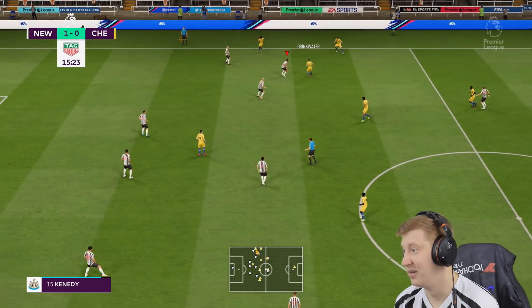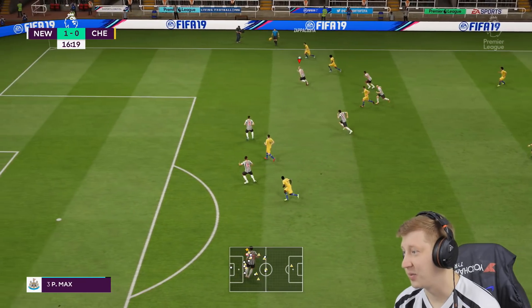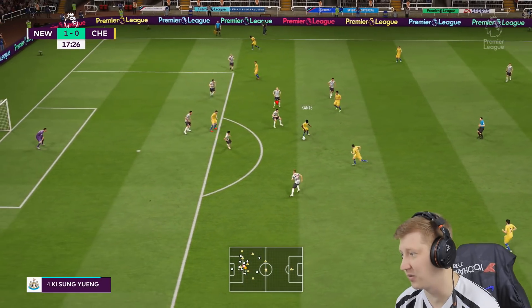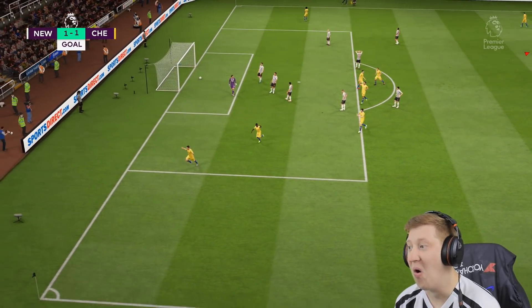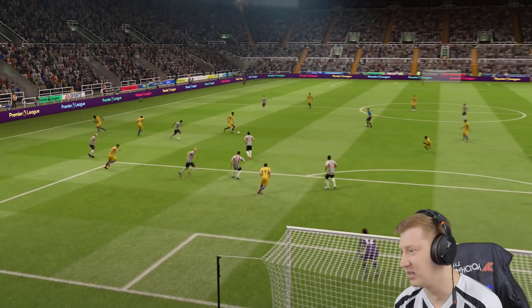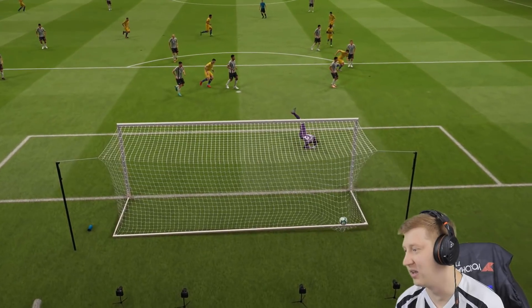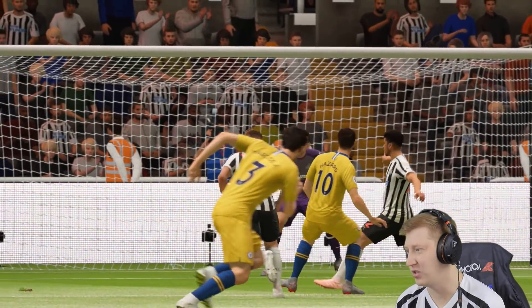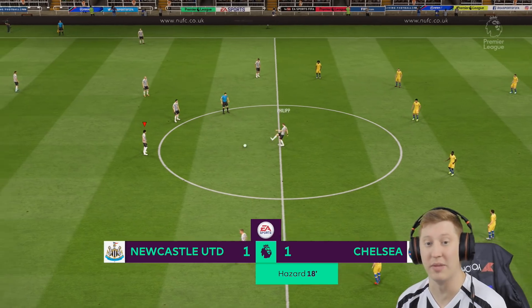Chelsea work it wide to Willian, then Drinkwater, Willian, Loftus-Cheek. They pop it out to a free Loftus-Cheek through the gap. What a strike for Hazard — he's hit that so hard. Golo lays it into him and he's just lashed it home so quickly. That's a stunning goal. Dupravka didn't have a chance — the movement on it is outrageous. Our lead didn't last long: 8 minutes, and it's 1-1.